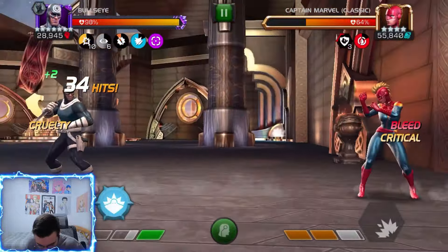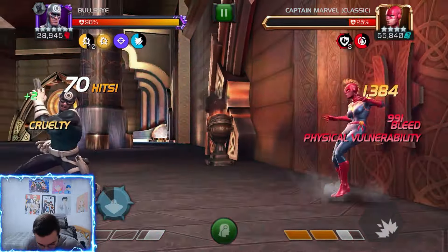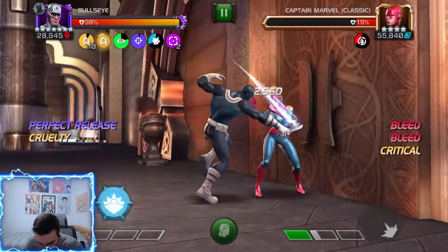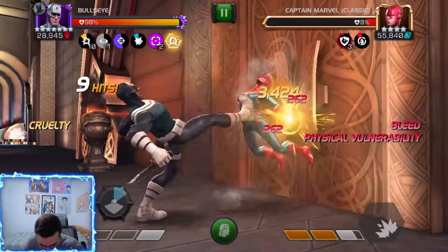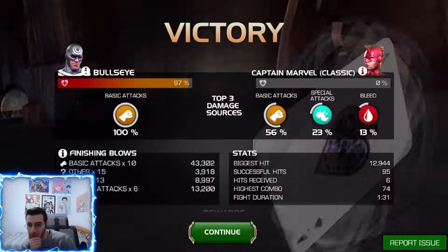I'm going to go for a special two to change up the rotation a bit and see if this is better. Try and get hit here - pop that, refresh the bleed, because it doesn't stack. We did not hit the release which means we lost a dialed-in passive unfortunately. Now I'm going to go for a special one to maximize the bleeds since I got the bleed vulnerability. The damage - the bleed damage goes through the block, that's one of the reasons why he's strong on defense. Winter Soldier was a minute 39, this was a minute 31 - actually a little bit better.